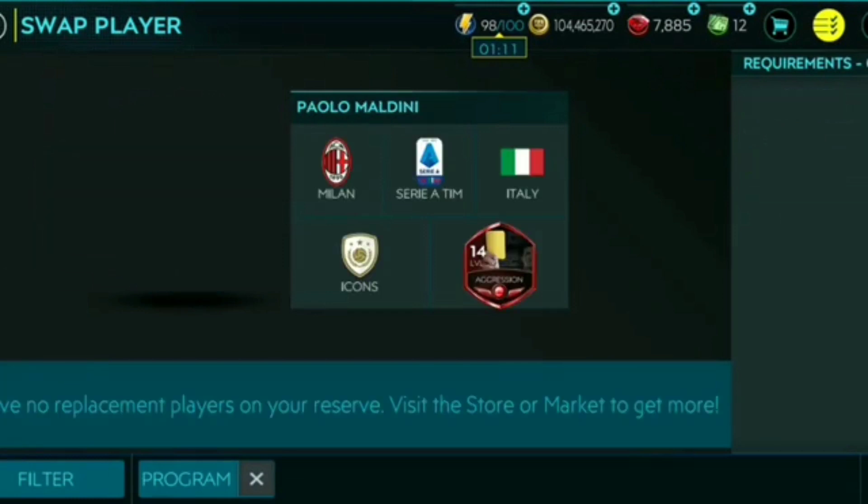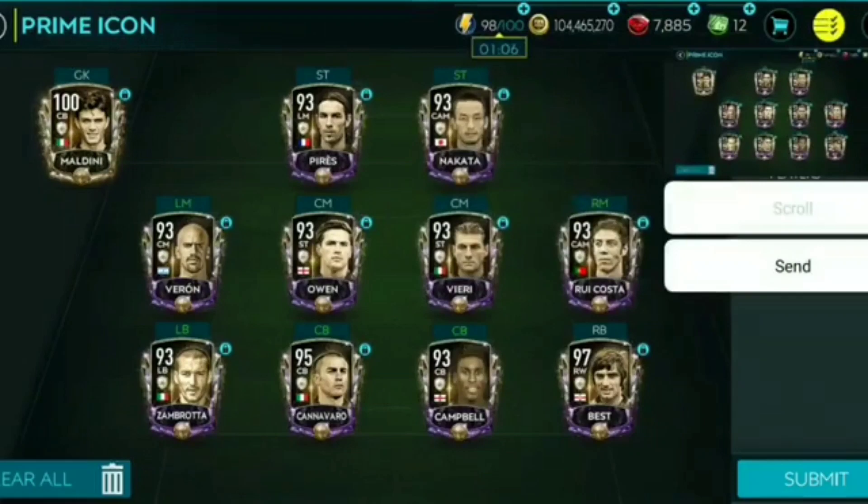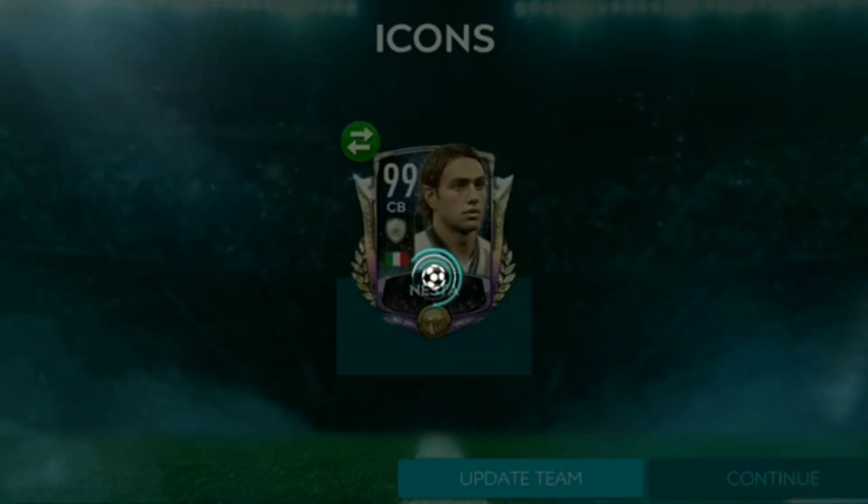First and the best, we've got to claim Prime Icon Nesta for our squad. Yes, I put Maldini in. He also played for Chennai NFC, so I have to get him. I spent like 30-40 million for him, but it's okay — that is the moment. You've got to claim a Prime Icon, that feels really good.